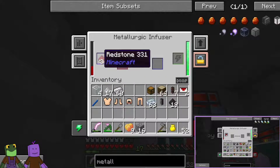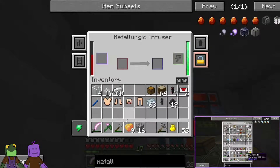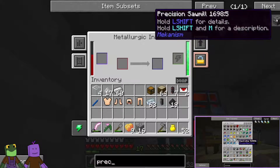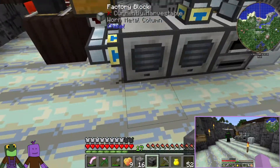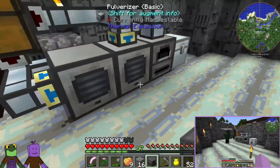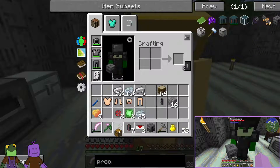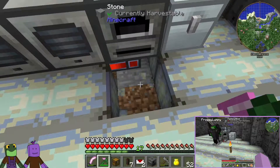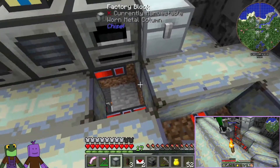If you put redstone in here, I'm just going to fill it up. On the precision sawmill we need enriched alloy, and that takes redstone and iron. So we can put a piece of iron or two in here — I need two of them. While this is cooking up, I'm also going to cook up the basic controller, which is osmium. So while that's doing, why don't you go ahead and do your thing.